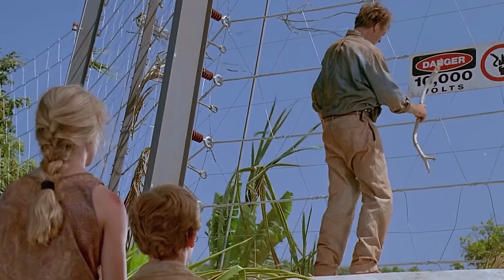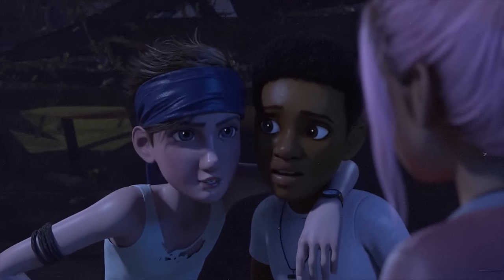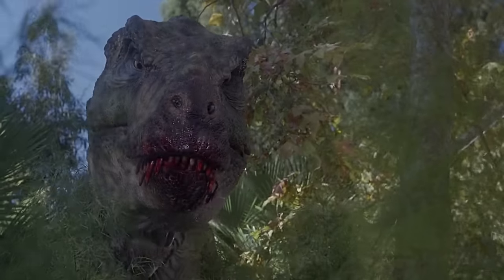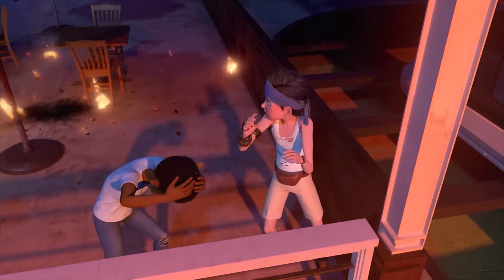Throwing a stick at the electrical fence to test the power — we all know that reference. Ben saying 'bigger, louder, fierier' is a bit of a callback to 'bigger, louder, more teeth.' The Scorpius Rex eating the Parasaur and then slowly looking up at potential prey is a little callback to the Rex reveal in Jurassic Park 3. The Scorpius in the tree shows off traits that would eventually end up in the Indoraptor. Flaming debris flies down nearly hitting the campers, reminiscent of the volcano debris in Fallen Kingdom.